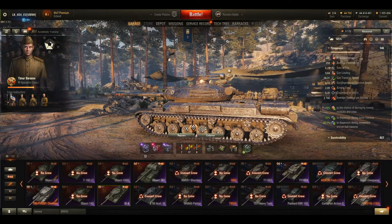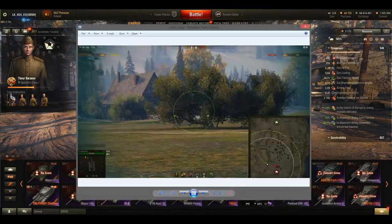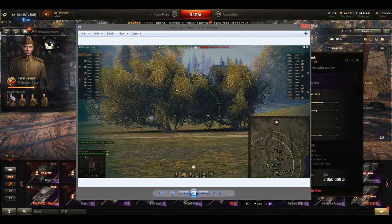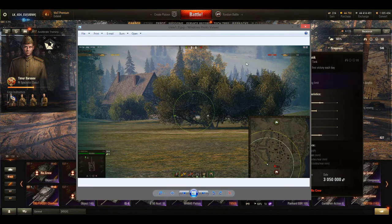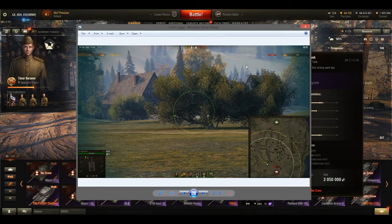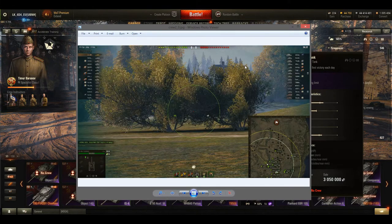And here are the results of the aim circle at full speed on the IS-4. The picture you are looking at is Crew 1.0, and the second picture is Crew 2.0. As you can see, Crew 2.0 has a bigger aim circle on the move.